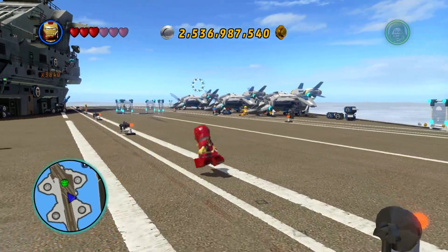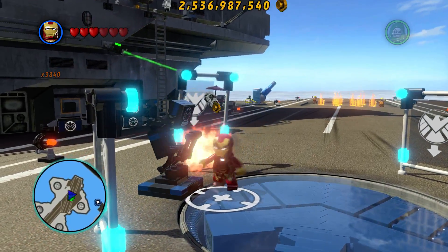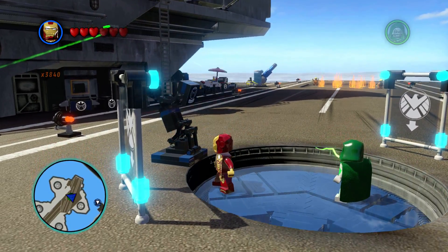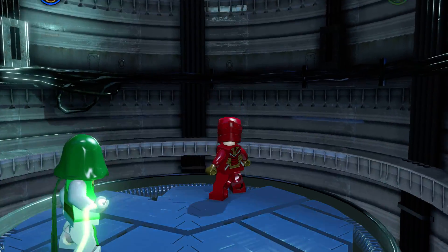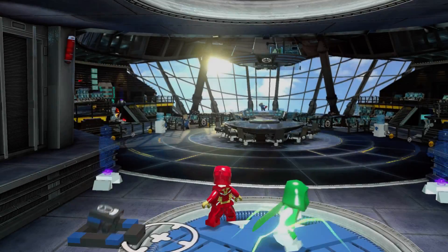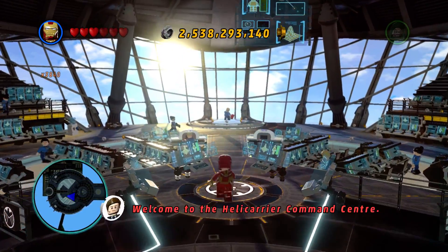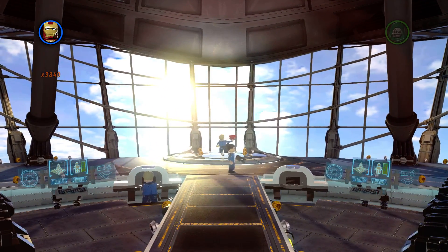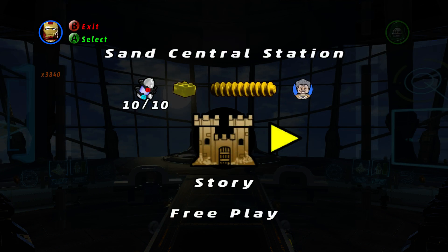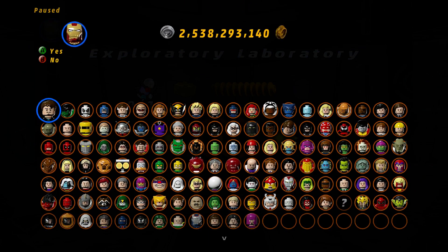Everything has been unlocked and purchased except for Stanley, which I imagine we get when we have all 250 of the gold bricks. It's a fine reward — not something you'd be super upset about not getting, but it does add a slight interesting twist. Now we're to the story. Last time we did Times Square Off, now we do Exploratory Laboratory in free play mode, with all the characters. Let's do it.